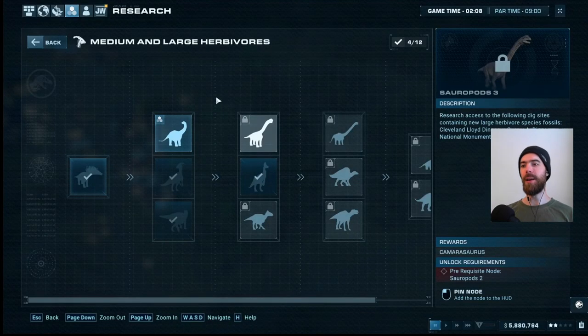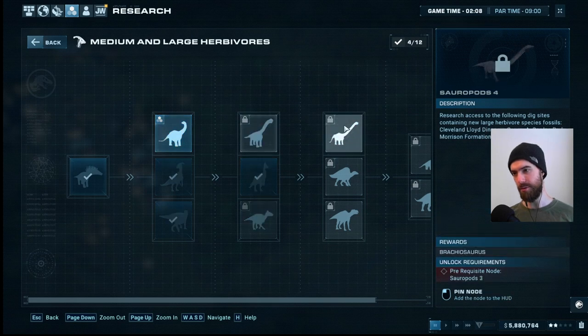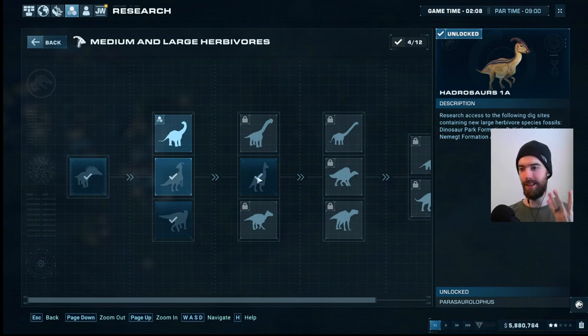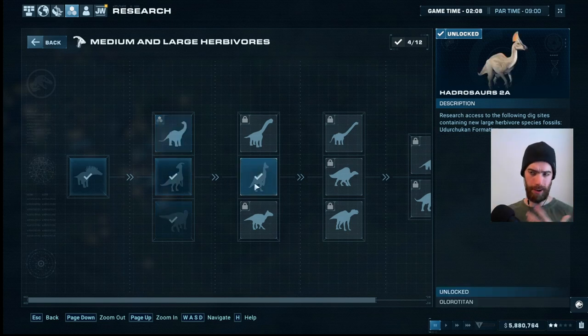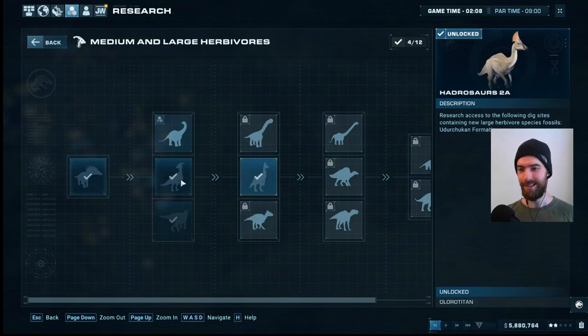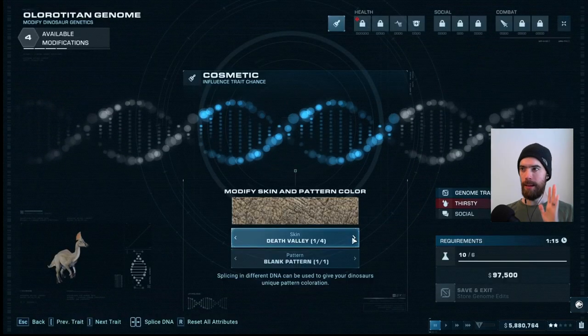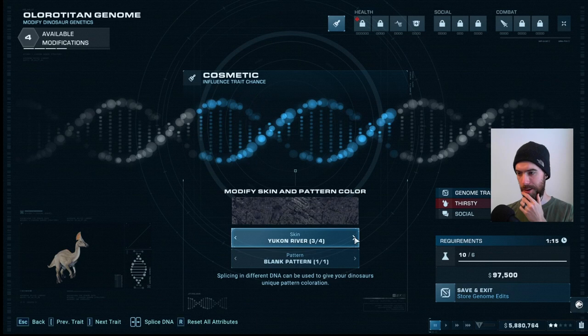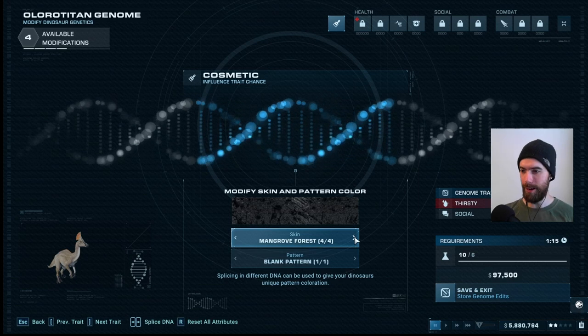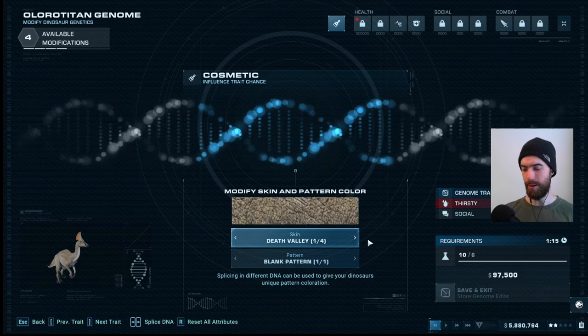The general plan is that because this zone worked so well getting all these different herbivores to cohabitate together, we'll just do that again with different species of these herbivore types. Because of how expensive research is for higher-level dino species, we really need to key off of the dinosaurs that unlock for free as you naturally progress with earning star ratings. We're targeting some of these guys who have already unlocked. Time to begin synthesis — I also really want a color that will pop. We'll take the black and give them resiliency.